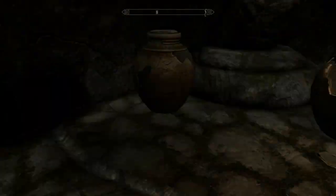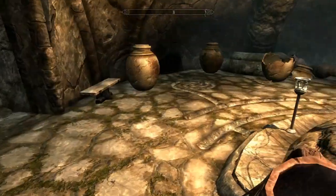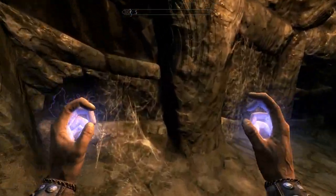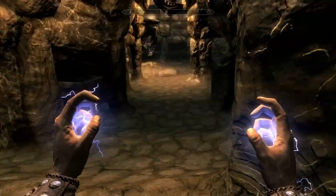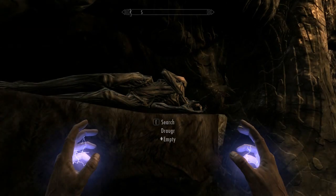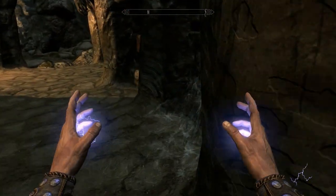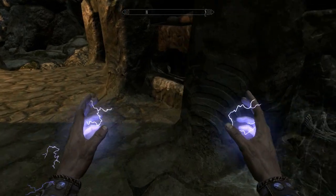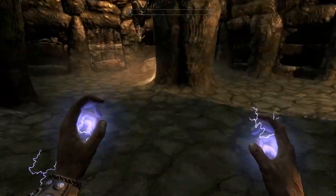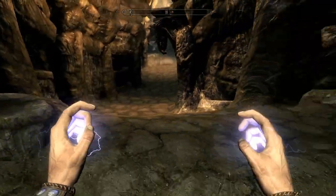Empty — I always click on the urn before I even read that it's empty. Now we get to face our first Draugr, which is my favorite enemy in the game. They are very plentiful in most dungeons. There's one, two, and I think there's a third one around the corner. Let's see if we can just wake one of them up.